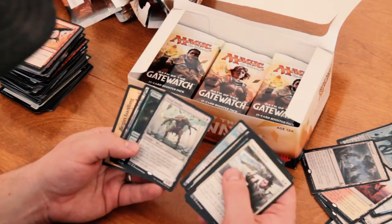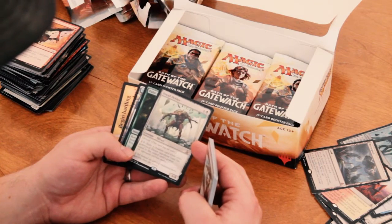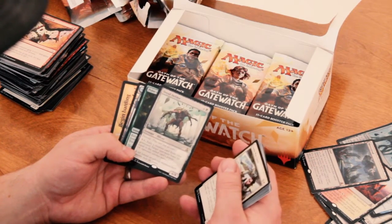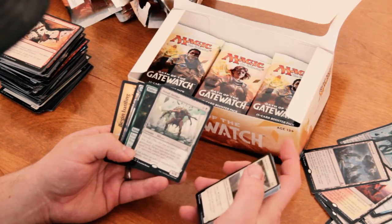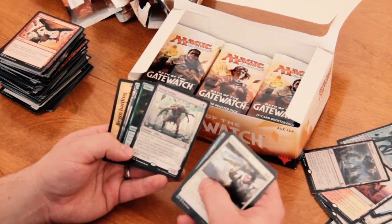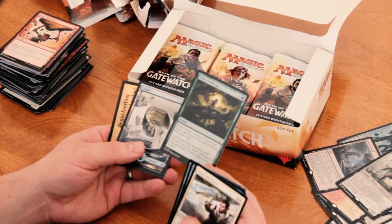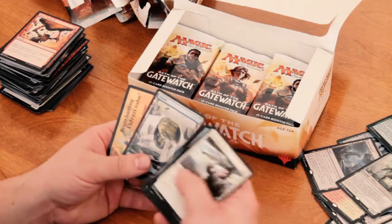Next we have Dread Defiler. 6/8 for 7 mana. It's Devoid. Pay 3 and 1 colorless: exile a creature card from your graveyard, target opponent loses life equal to the exiled card's power. That could be pretty good. I like that. And I got a Foil Pulse of Murasa — just a green common there.